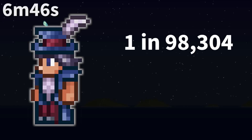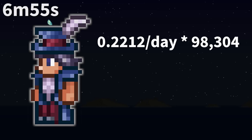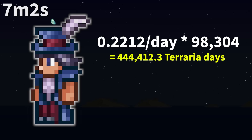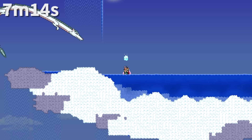The chance for a traveling merchant to sell you 11 items at once is 1 in 98,304, or roughly 0.001725%, and only in expert mode or higher. As the traveling merchant has a 22.12% chance of spawning every day, it would take 444,412.3 terrarian days on average. Assuming you can check instantaneously every day with the maximum time boost of 120x, it would take 1,481 hours, or 61.7 days of waiting on average.